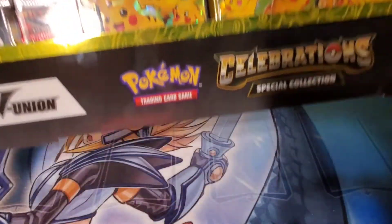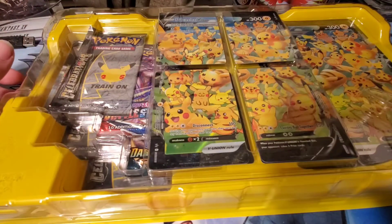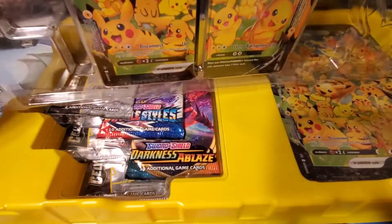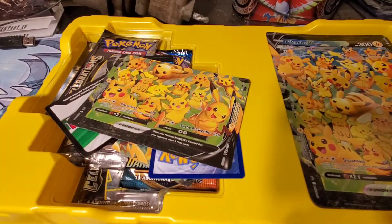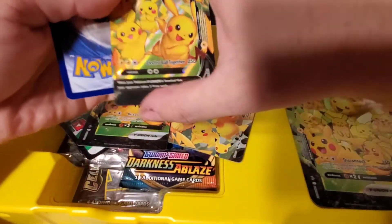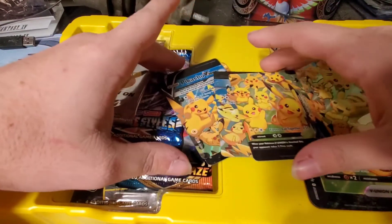I have a bunch of weird stuff on my desk. It's in yellow — Pikachu. I'm gonna dump this all out; they should just fall out. So you can see how it was arranged. The V Union card — a new type of thing in the trading card game. I don't really know how it works; I'm gonna have to look into it.